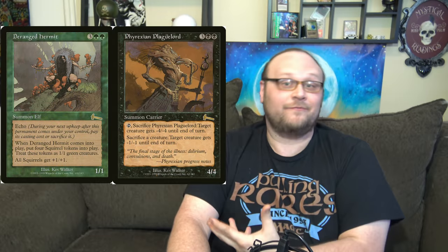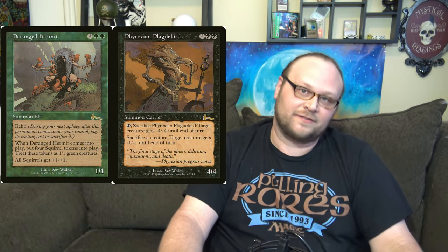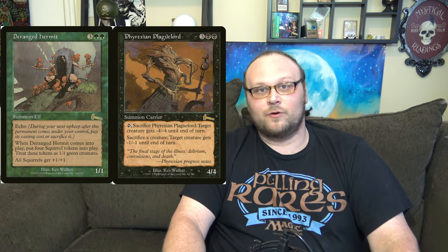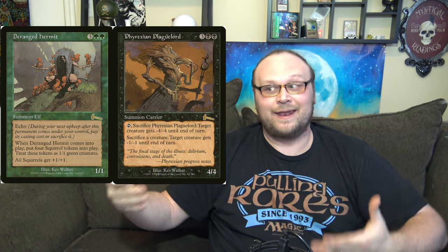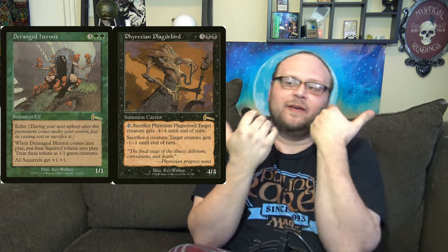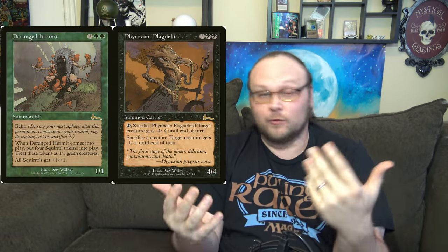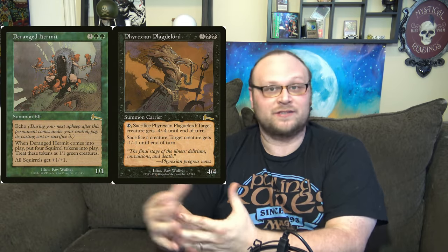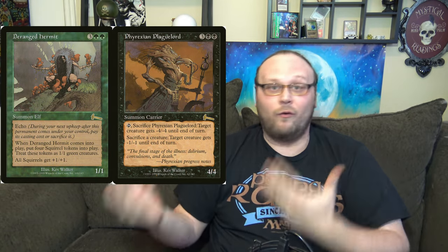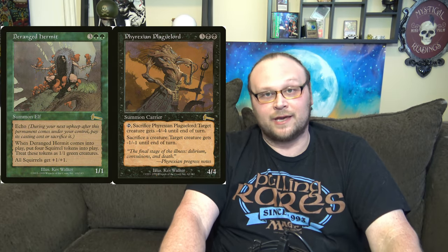Both cards are also very versatile and efficient for the time period. Deranged Hermit is efficient in that it puts a lot of things on the board at the same time - if your opponent kills your Hermit, you still have squirrels. They kill a squirrel or two, you still have a couple squirrels and your Hermit, so you're basically forcing a sweeper on them to efficiently deal with it. Hermit also had the ability to be good no matter when you drew it: if you were ahead it just got you further ahead; if you got swept, you had a board in a box ready to restabilize; if you were behind, you got a whole bunch of bodies to block and get back in the game.